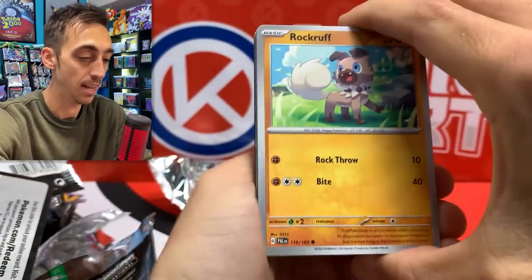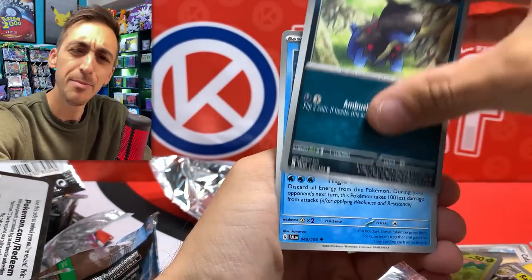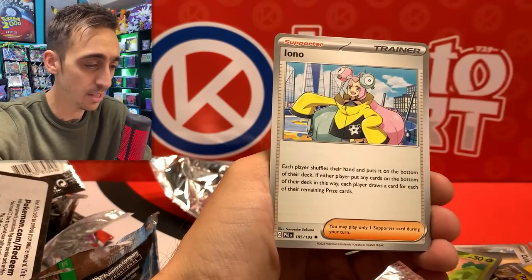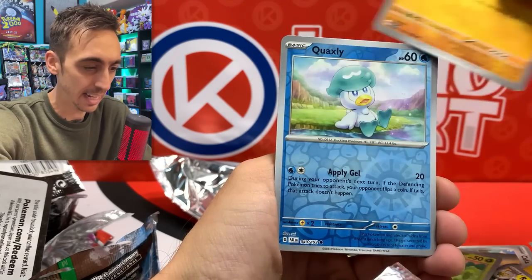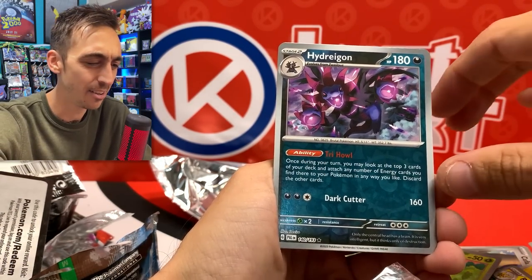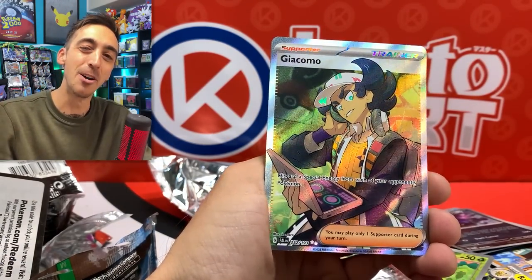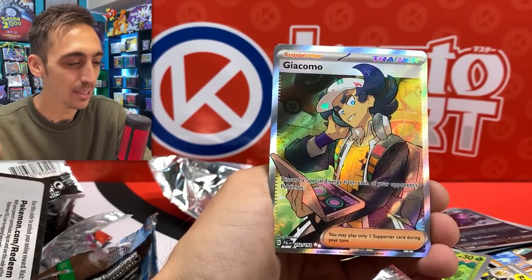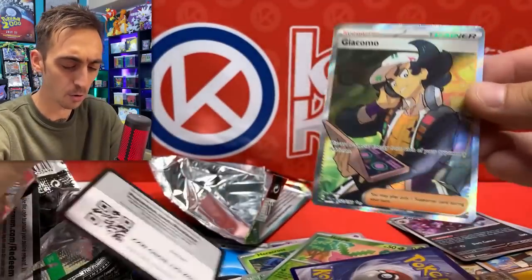Last pack magic here — if there's anything in this it should be an illustration rare. We've got Rockruff, Larvitar — come on, let Tyranitar be in this one — Iono, and okay, one more full art trainer with the Giacomo for the rare. Bam! Here's the code for you. Let's do a quick little recap.